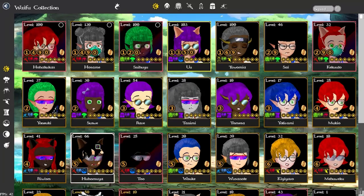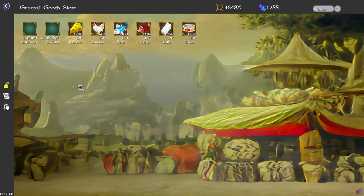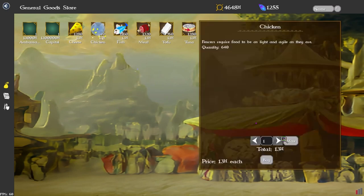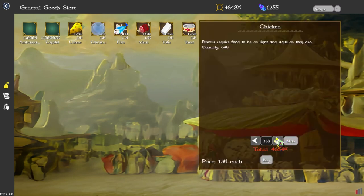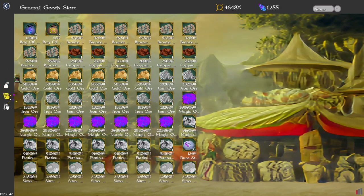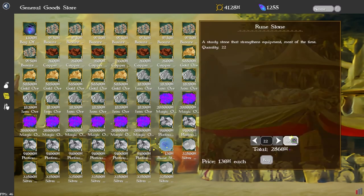The shop has been condensed. Instead of buying single stacks of food, you can now buy quantities. The max value is based on how much money you have — so if you can only afford 357 out of 640 chicken, it won't let you buy more than you can afford.